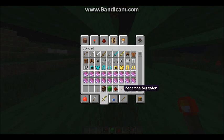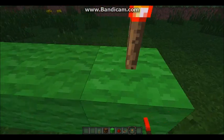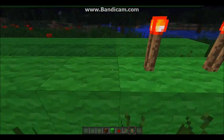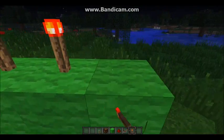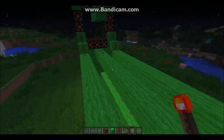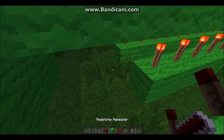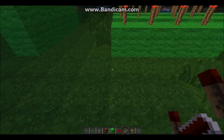Here's what you'll need: redstone torches, repeaters, redstone, redstone lamps, levers, and a building block of any kind. I chose green wool because I like the color green. Now we're going to put redstone torches on all of these.